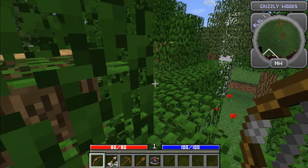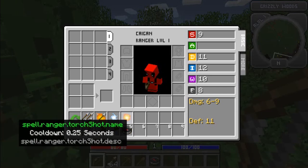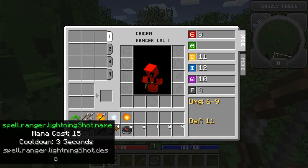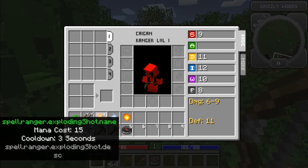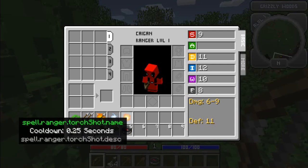Let the world generate a little bit. Oh, I got a bow. Do I have more than 64 arrows? No, but I do have special arrows. I have a leap, a tri-shot, triple-shot, exploding-shot, lightning-shot, and torch-shot.